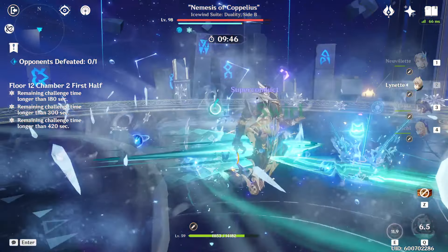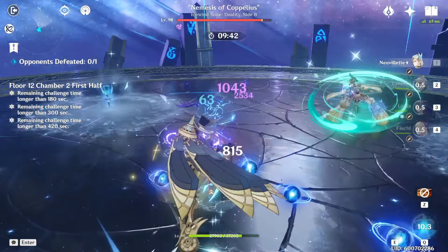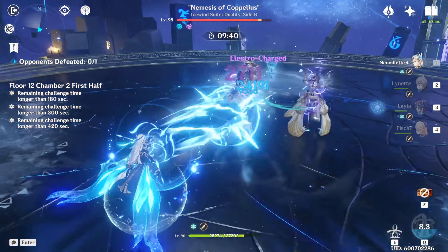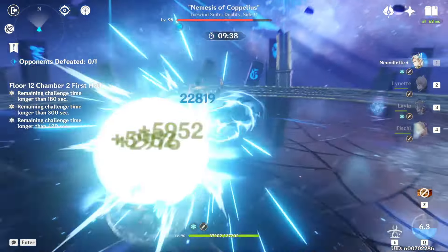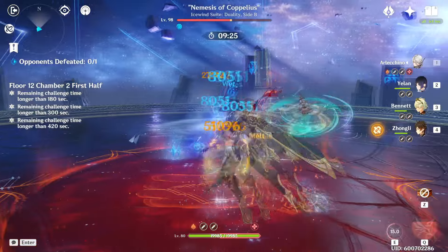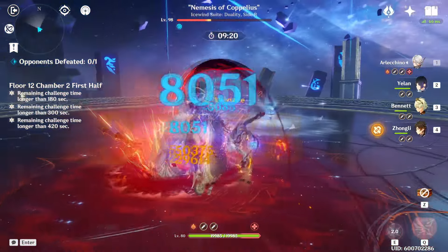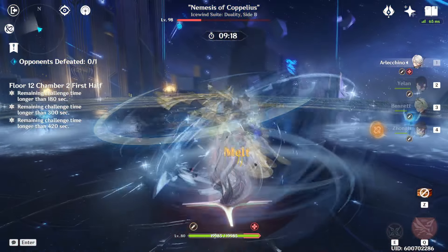After this attack, Coppelius returns to the center and uses his own sequence of melee cryo attacks. These attacks hit pretty hard and are a bit harder to dodge, so I recommend just backing away during this phase. If you're using a melee damage dealer that needs to stay close, I highly recommend taking a strong shielder like Zhongli, or a good healer combined with some interruption resist.